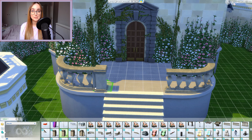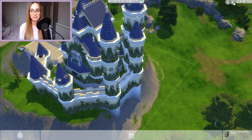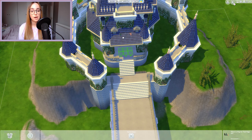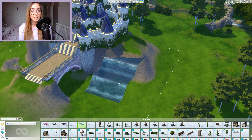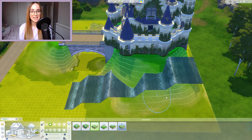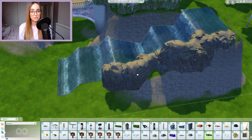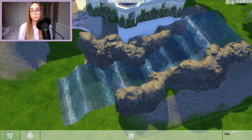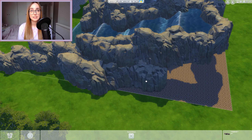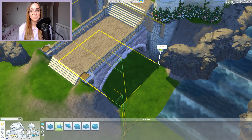One thing I really enjoyed using for this build are debug items from Discover University. Other than the waterfall you'll see in a bit, I also used the stair railings and the fence — not the actual fence and railing, but the ones you can place anywhere. They're debug objects so you can alt-hold them and they're not like normal fences, which gives you a bit of freedom when building. The bridge is also from the debug but I don't remember which pack it's from — the debug catalog is such a dark hole that I literally forget which pack has which items.